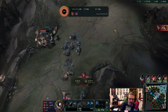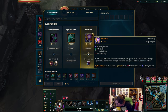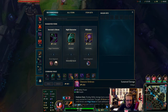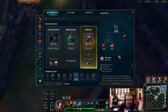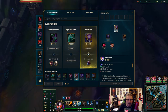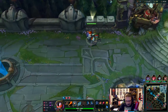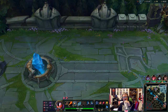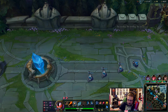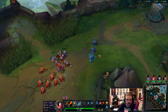I overstayed trying to get the wave. Here we go — I just realized that half of one of the items I was planning on going doesn't work for my character because I'm manaless. All of the mana I would get from Liandry's wouldn't work for my champion. So I think I'm gonna get Demonic first, then we'll consider what our mythic should be, because I did not consider that.